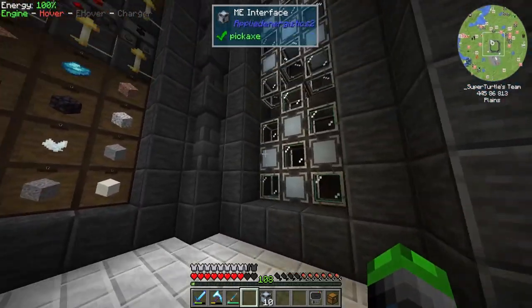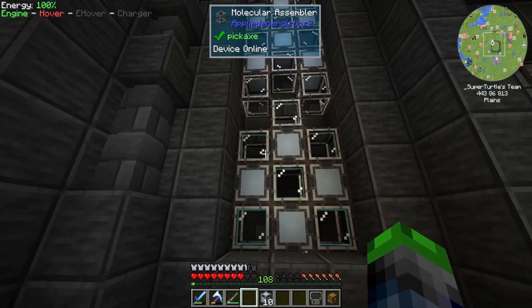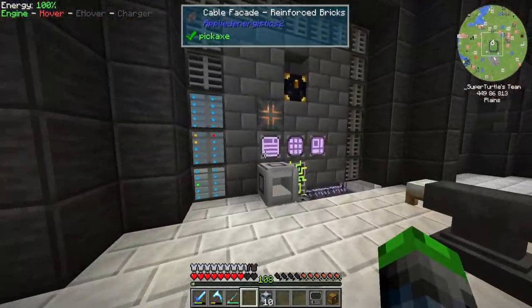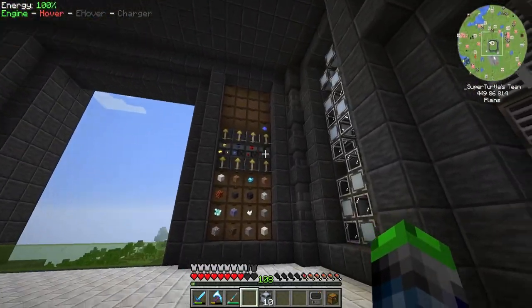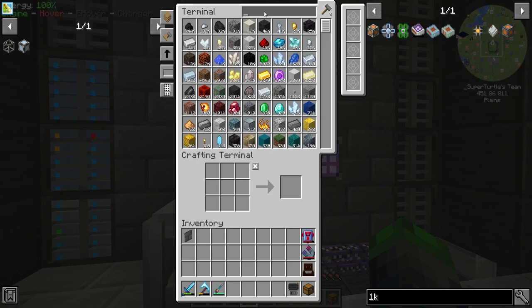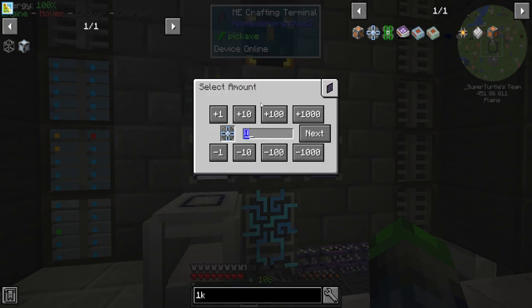What happened is we had too many channels being taken up by our molecular assemblers, so it was taking channels away from the storage devices and we couldn't see the redstone. This is what everyone hates about AE2, but we can get around it — it's just something you have to be aware of. So let's make 10 one-case drives.